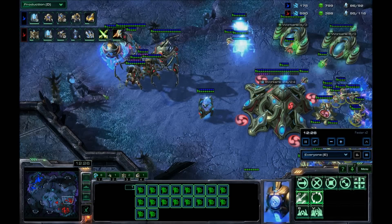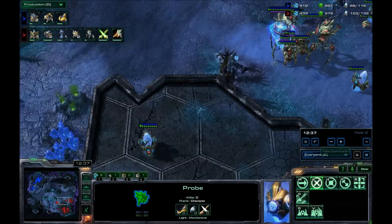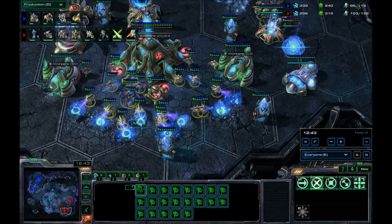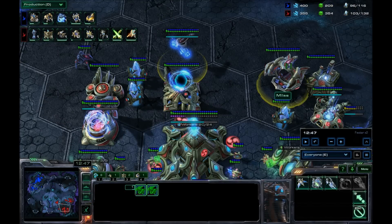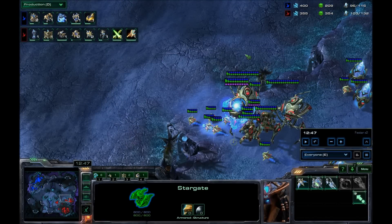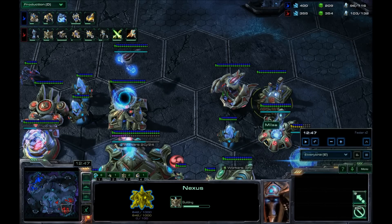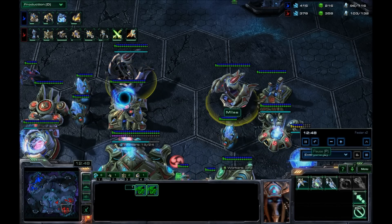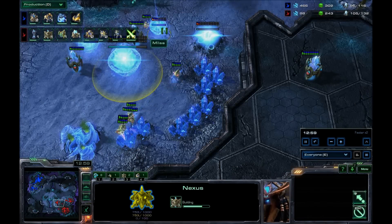Moi j'ai deux Colosses, deux Immortels. Je vais prendre ma B3. Et j'ai commencé à poser les Canons — les Canons qui sont très importants in-game. C'est une strat à la con, donc il faut vraiment avoir une pensée à la con. Je vais faire pas mal de Canons — ça va me protéger, c'est de la pop gratuite, ça fait du dommage. Et surtout ça m'évite de perdre des unités bêtement.